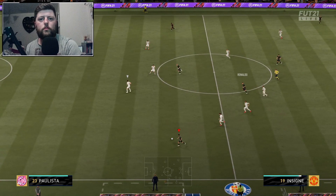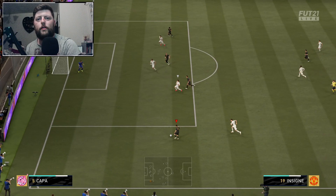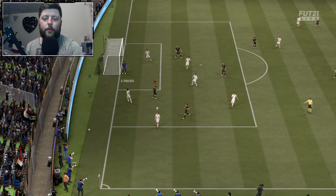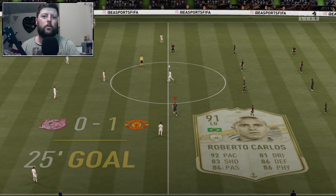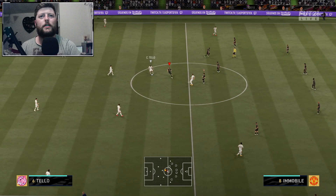Insigne once more — he can see Ronaldo. Feeling like we could get a penalty if it decides to give me my rainbow flick. Just gets in — Roberto Carlos is going to take it, goes for the strike and it's a fantastic goal across. Insigne doing a lot of the good work there with a couple of skill moves, nothing too fancy, but Roberto Carlos is just always there to pick up the pieces.